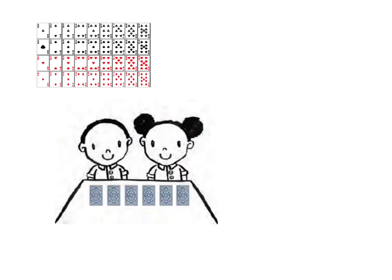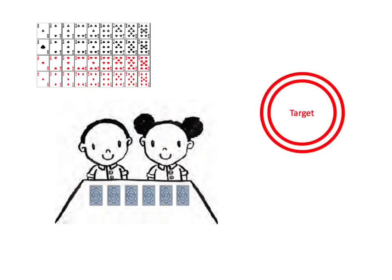You'll put learners into pairs and each pair will form a team. You'll then shuffle the cards really well and deal six cards to each of your pairs. You'll then give your club a target and all the pairs have to try and get as close to the target as possible.